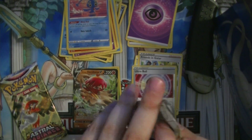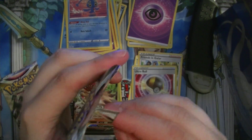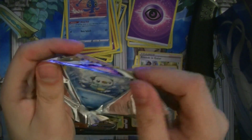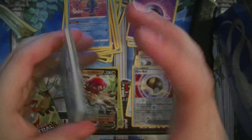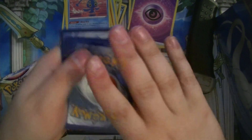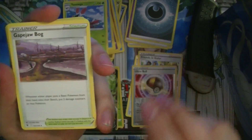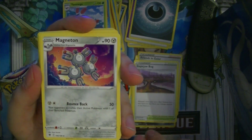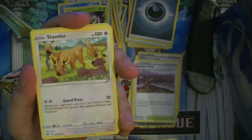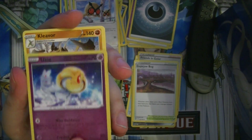And then the two Astral Radiance boosters. Then we're gonna go ahead and open the Pokemon Go set. One, two, three, four. Dark Energy, Yanmega, Gabite, Magneton, Oshawott, Scyther, Yanma, Stantler, Hoothoot, Reverse Uxie, and Clefable.